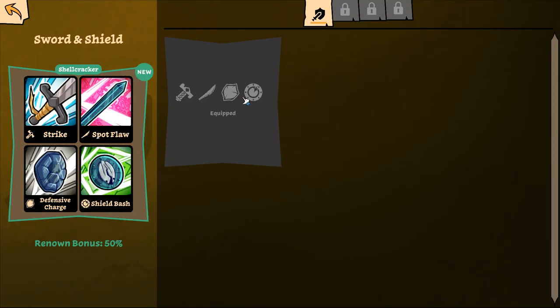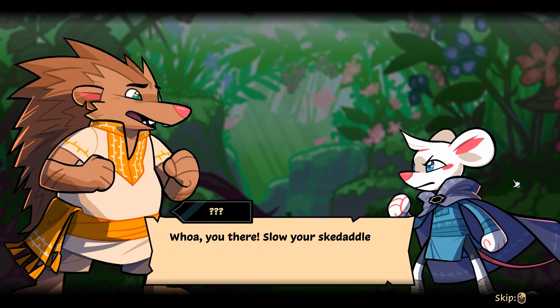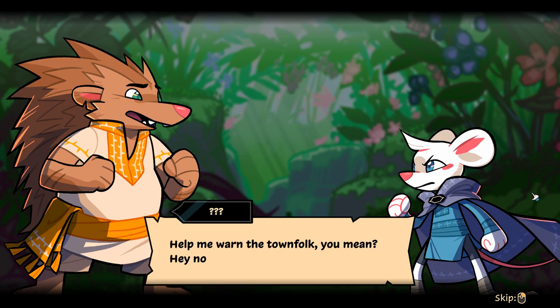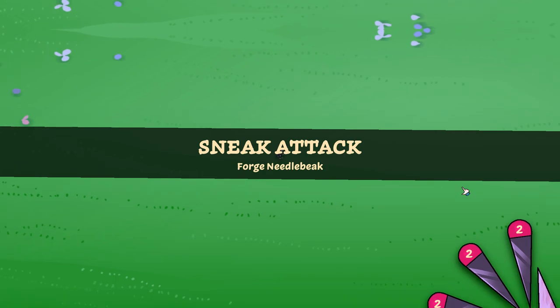It's still saying new — I feel like if I've already used it, it's not that new. 'Sap and splitters — it's still heading due south. Those folks ought to evacuate right quick.' 'Whoa — slow your skedaddle. Needlebeaks like this have mighty fine hearing. Now, I've been tracking the trajectory of this one — there's about to be big trouble. And I do mean big.' 'Well, I'll help.' 'Help me warn the townsfolk, you mean?' No — I mean help with murder, obviously, with a great deal of horrible violence, as I often do.